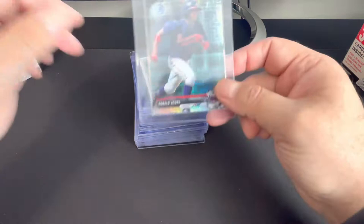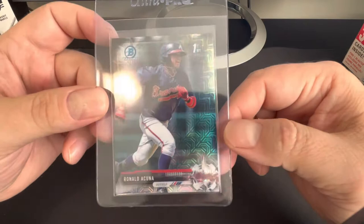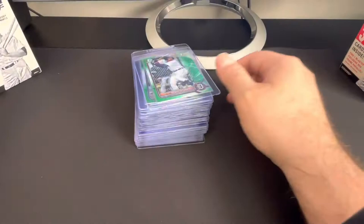Julio 2022 Bowman yellow to 75. Ronald Acuna '17 Mojo from the Mega Box — it's a sick card, nice-looking card. Jasson Dominguez first paper.